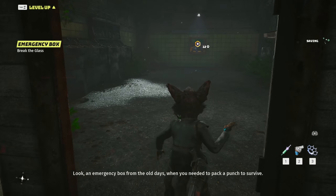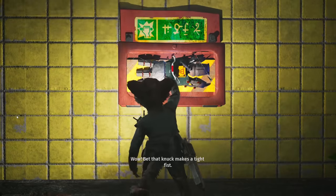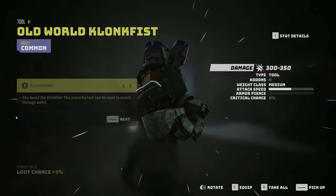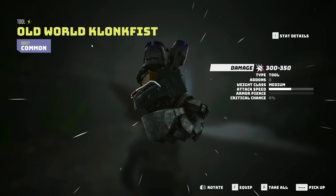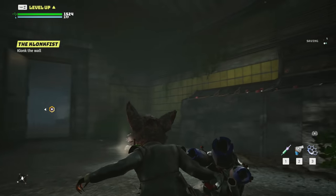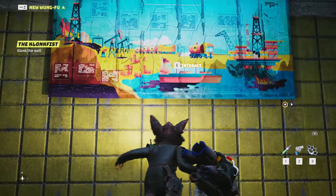I said in the last episode - an emergency box from the old days! Oh, when you needed to pack a punch. Wow, we're still getting new stuff. Old world Clunk Fist - F to equip, rotate, take all. You found the Clunk Fist! This powerful tool can be used to punch through walls, used as a weapon, and equipped through the gear menu. You can unlock a special attack for this weapon in the Wongfu menu. Oh man, this thing is sick!